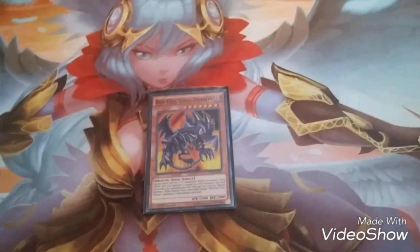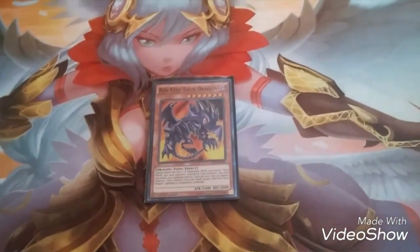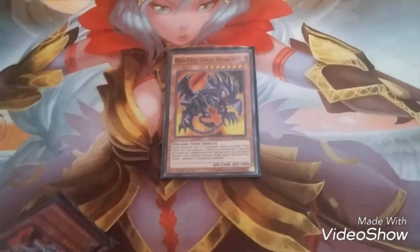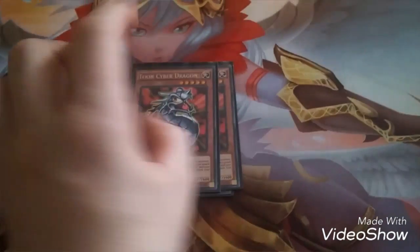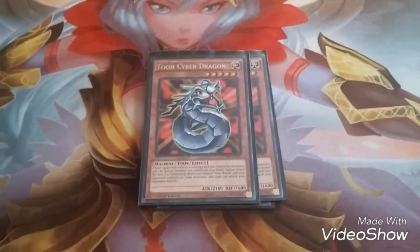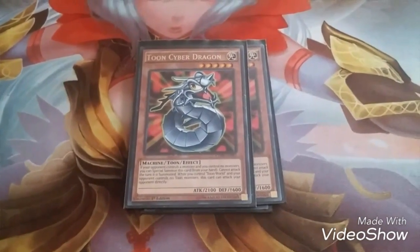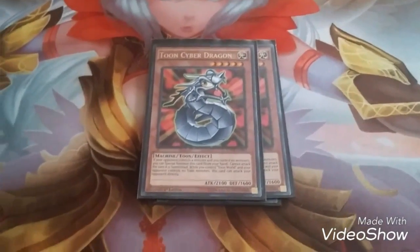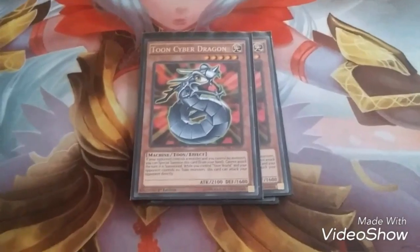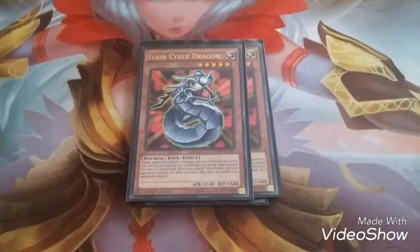That's basically the reason I have one copy — I don't see any point in having more than two. Next, I have two copies of Toon Cyber Dragon. Essentially it's the same thing, except when Toon World is destroyed it can't be destroyed, same with Red-Eyes. It can attack directly while Toon World's on the field, and it can be special summoned if I control no monsters but my opponent does control monsters.